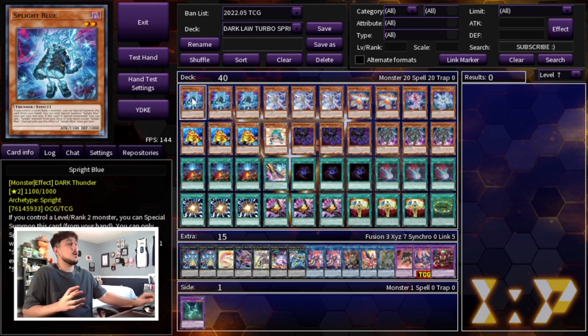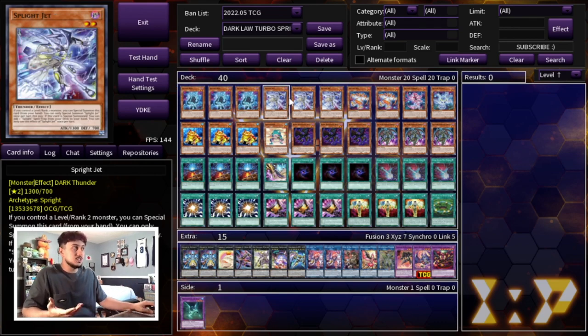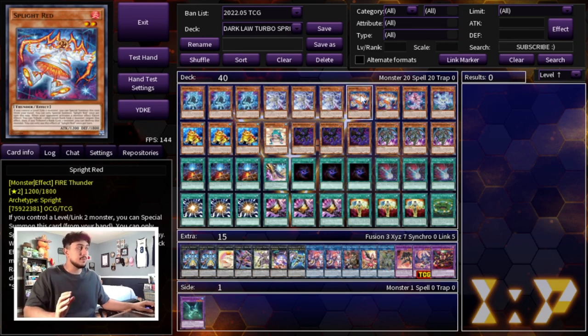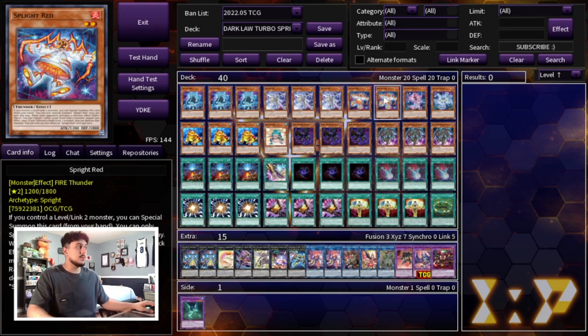Let's get into the deck profile. We are starting off with three Sprite Blue — of course, this is pretty standard. The Sprite stuff you're going to see is pretty standard. We're playing three Sprite Blue, three Sprite Jet, two Red, as well as one Carat. I think these ratios are perfect. We're also playing the one Pixies. Pixies is a great card — it makes a lot of sense for this deck, especially because it's a Dark, which is very relevant. As soon as you see any one of them in your hand, you're good to go, so you definitely want to be playing these ten.